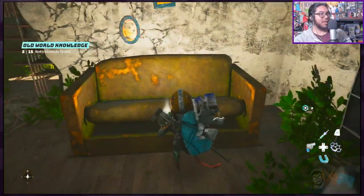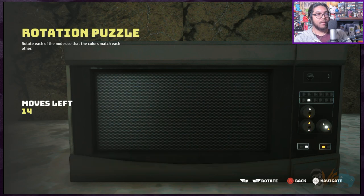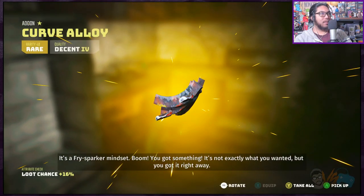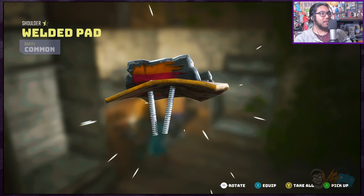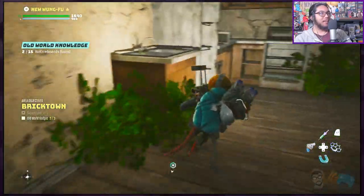Oh, it's under the couch — oh damn, more blades. Cool. 'Looks like the fry sparker's knobs need to be in sync if you want to get the hardware working.' Huh. I opened the microwave — it's a fry sparker! Boom, you got something. It's an add-on. So there are five of these puzzles in the world — that's what the game's saying, one of five.